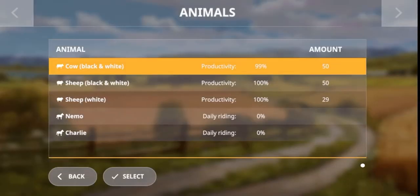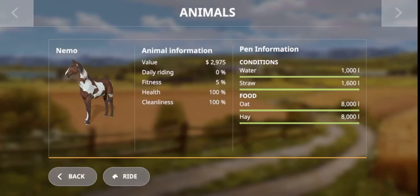Go into the animals menu and click on the horses' names. There we go — they've got everything at maximum. All we need to do now is ride them and improve their fitness.